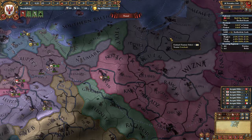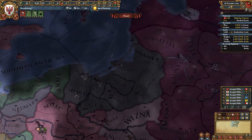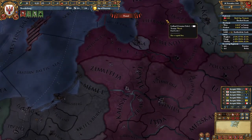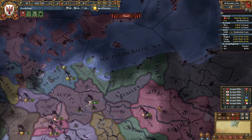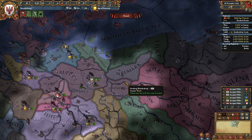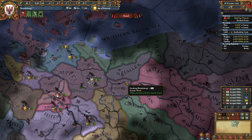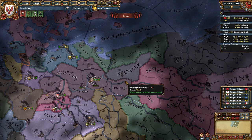Once you vassalize the Teutonic Order, the only other thing I'd say to have the perfect start is to also vassalize the Livonian Order. Early on I go Innovative - that's not the best starting idea group that a lot of people would choose, but I like it because of the advisor cost reduction, technology cost reduction, and extra advisors.